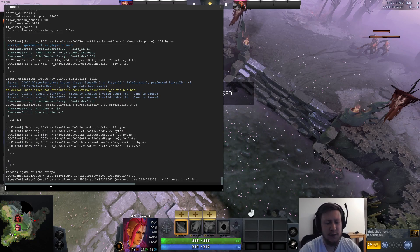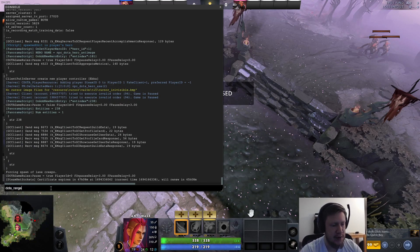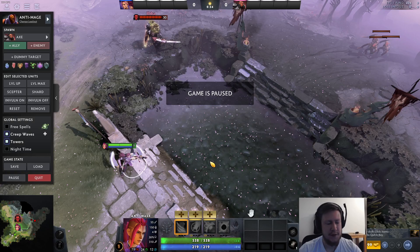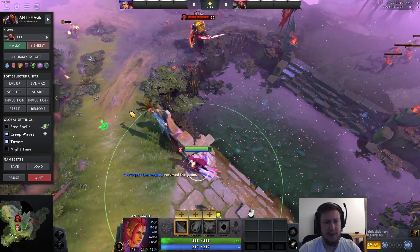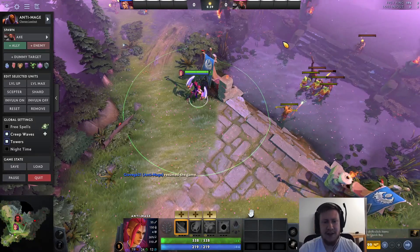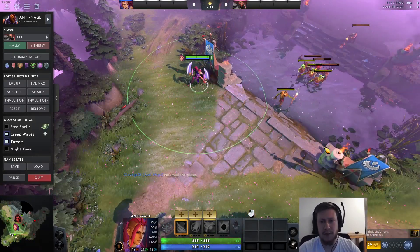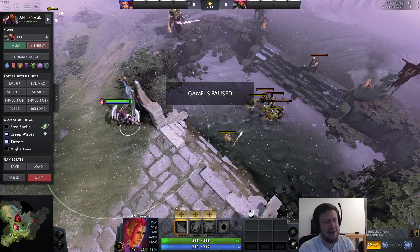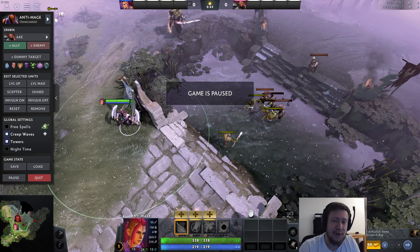Now we enter the following command: dota_range_display 500. We exit the console and hop into the game, and you'll find that a range of 500 is displayed around your hero. The Dota aggro range is 500 for melee creeps, 600 for ranged creeps, and 800 for catapults.